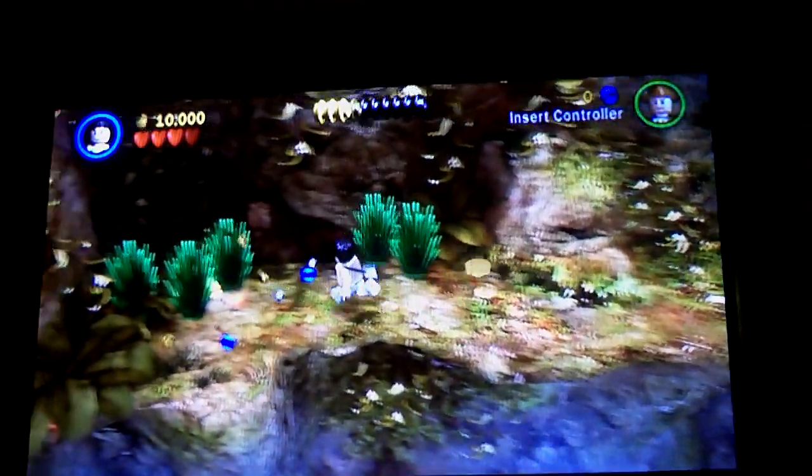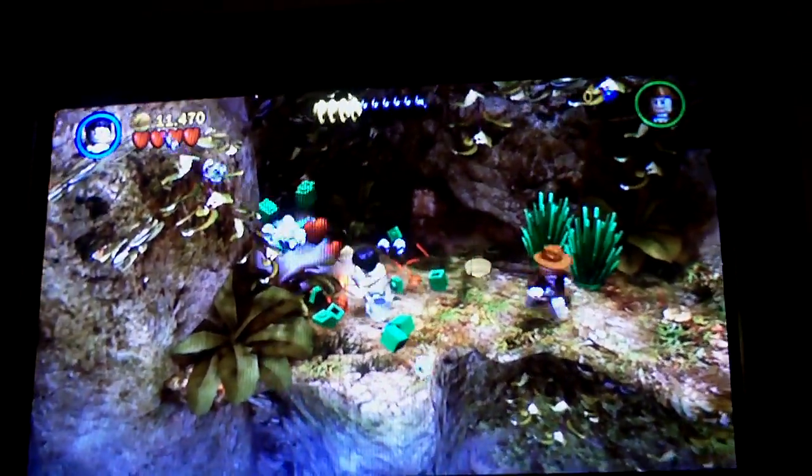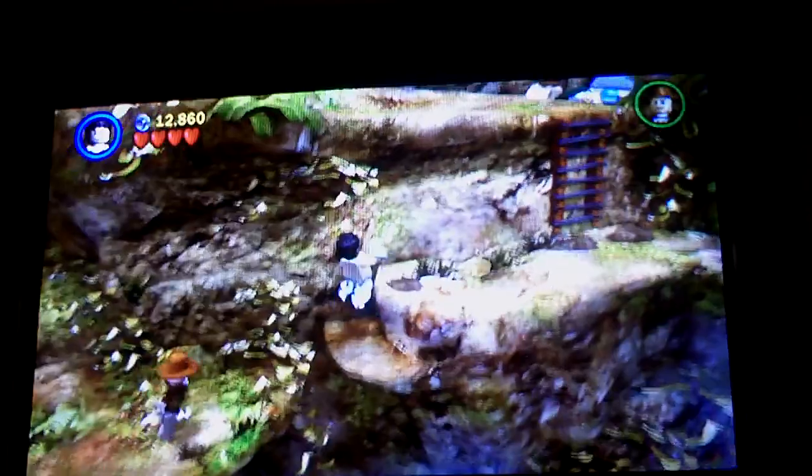Push down this one, which will reveal the second pressure pad. And now this little ladder right here will take you down to the third monkey head, which I'm not going to dig up right now since I couldn't find the first one.